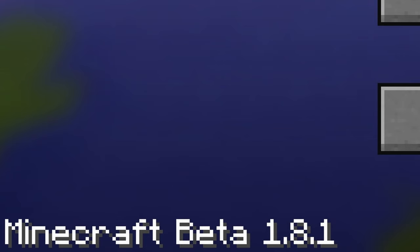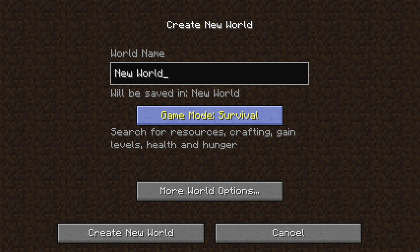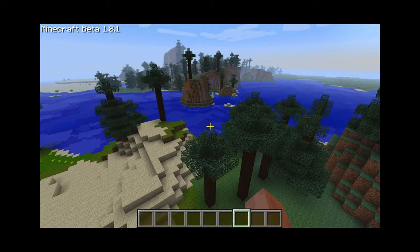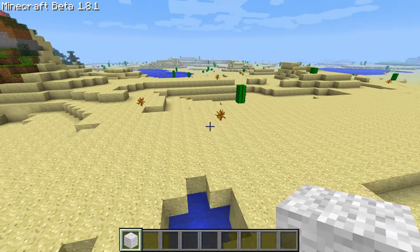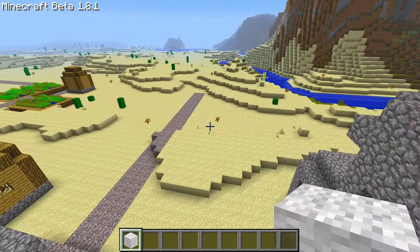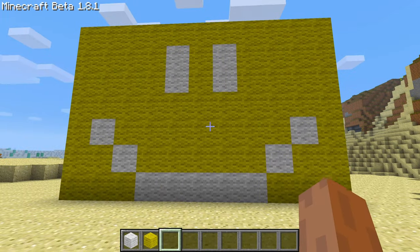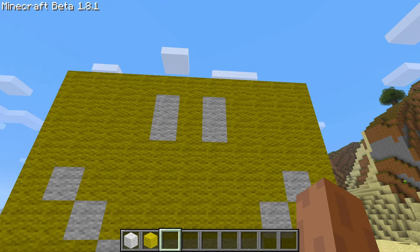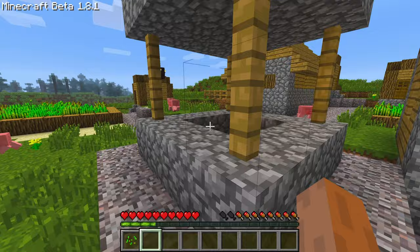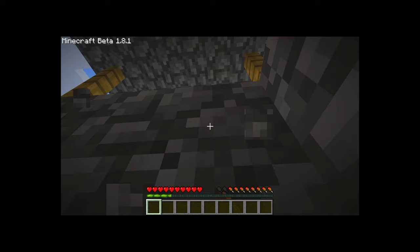Now we're in beta 1.8.1. Did I remember this layout? Oh yes — this brings me back. I'll do creative actually. Here's creative — now I can fly. I want to build a smiley face; I'm feeling happy today. There's a village! I'll build my smiley face right over here. There's a smiley face — you know, it's not the greatest build of all time, but it's something. The main thing I want to showcase is the sprint — this is when hunger, saturation and all that were added. Did I just glitch through a block?